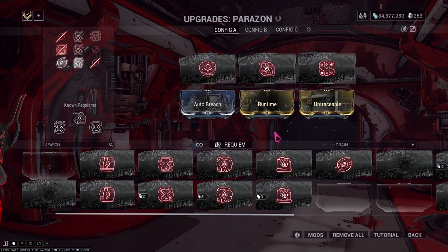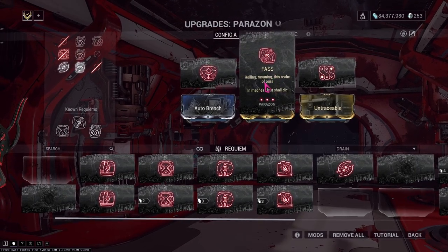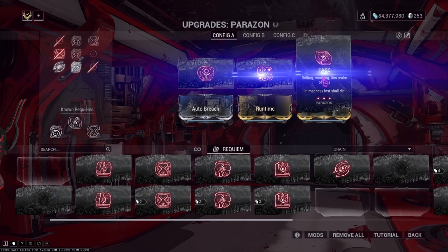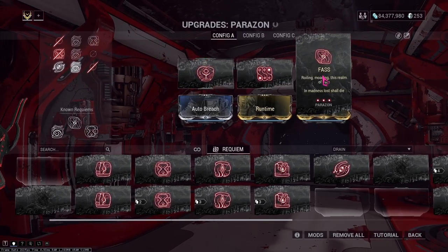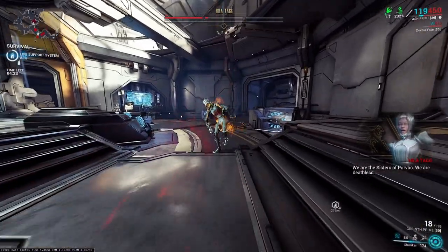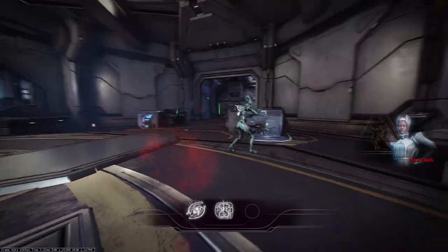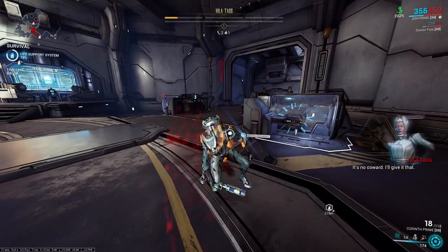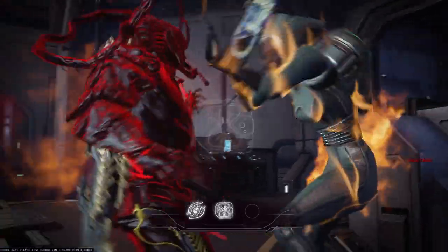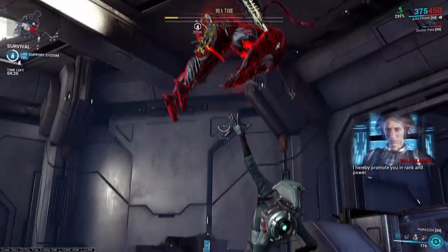When you stab your sister, the first attempt is successful but the second is not. Your sister is now level four, but you know the order will be Riss, Voam, then Force. When you go to stab your sister and you only know one or two Requiem mods, be sure to fill the last slot or two with random mods. If the slot was empty and you stabbed your sister, you will automatically fail, so it's better to take a shot to find out which mod it could be.